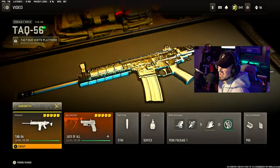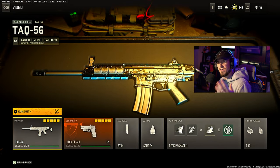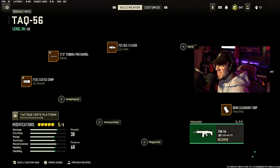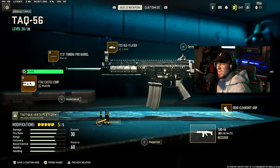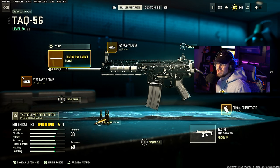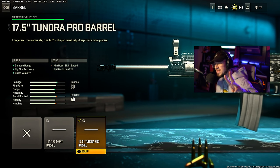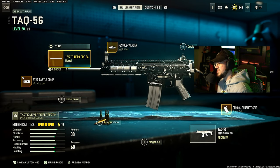Next we have the TAC 56 — a very, very fun gun and very accurate. It really reminds me of the SCAR back in the day. For the muzzle, we're going with the F-TAC Castle Comp, horizontal and vertical recoil control, with the tune maxing out ADS speed and gun kick control. For the barrel, we have the Tundra Pro Barrel, giving damage range, hip fire accuracy, and bullet velocity. The tune for this maxes out aim walking speed and damage range — this thing packs a punch at range.